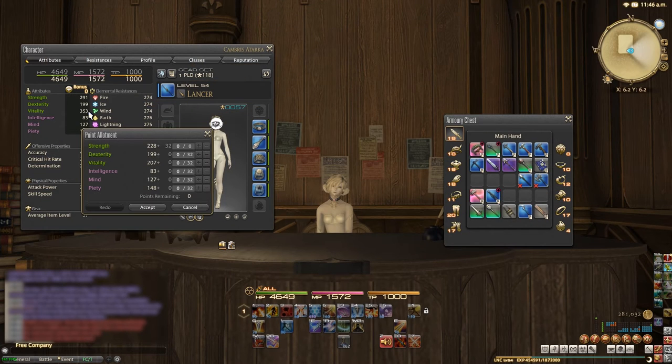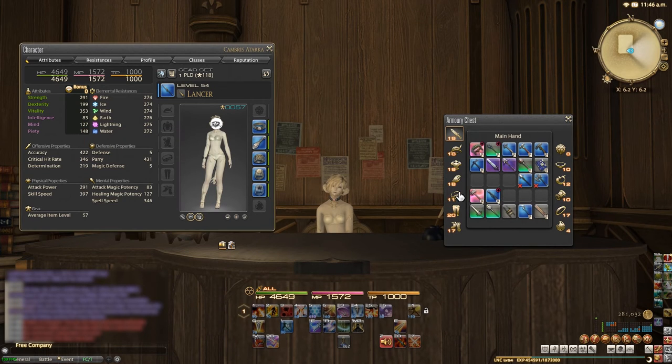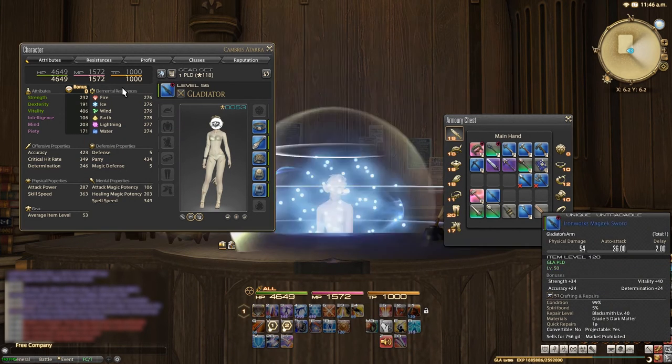As a side note, each class gets its own amount of attribute points to spend as well, so you can relax if you thought you needed to share them over each class.